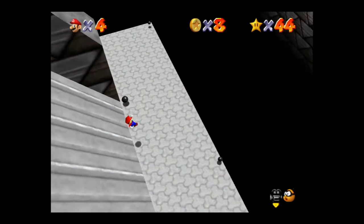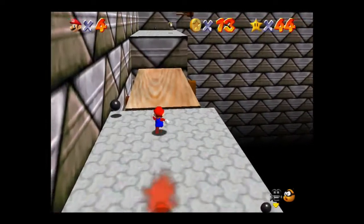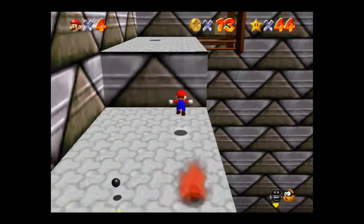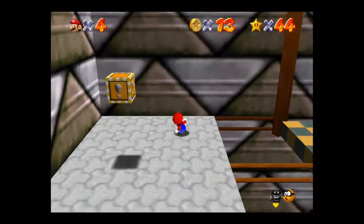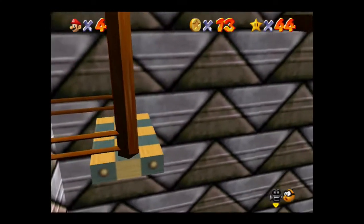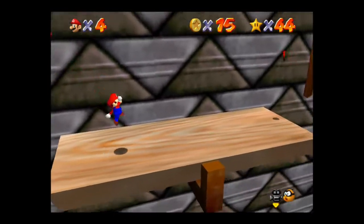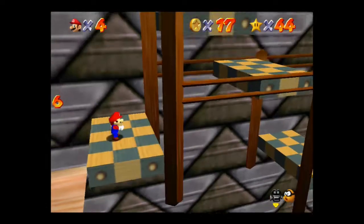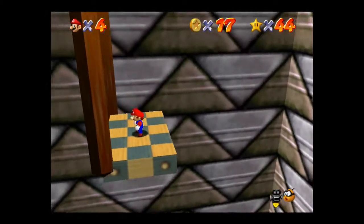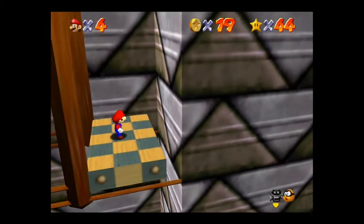You can just jump right to the bottom now. Make your way over here. So now we've got these little elevator platforms. There's a red coin right there, so we'll grab that — there's six. Just got to be really careful not to fall off. There's seven.